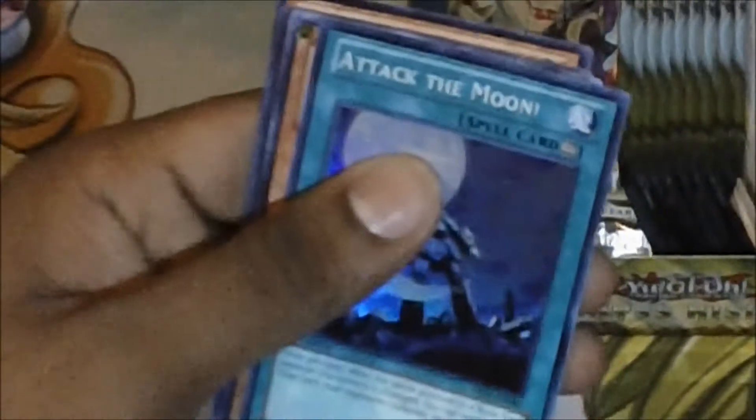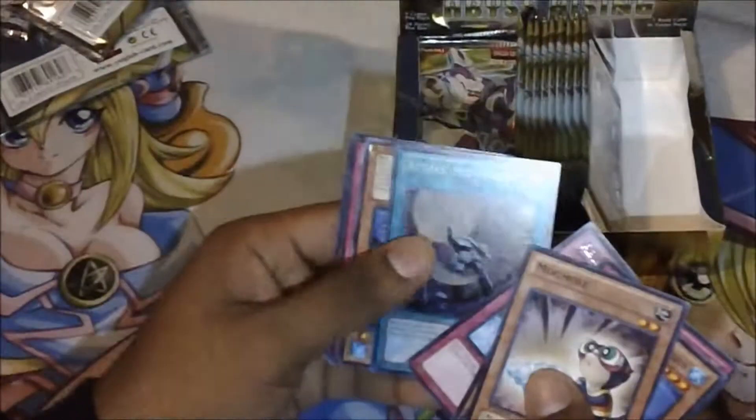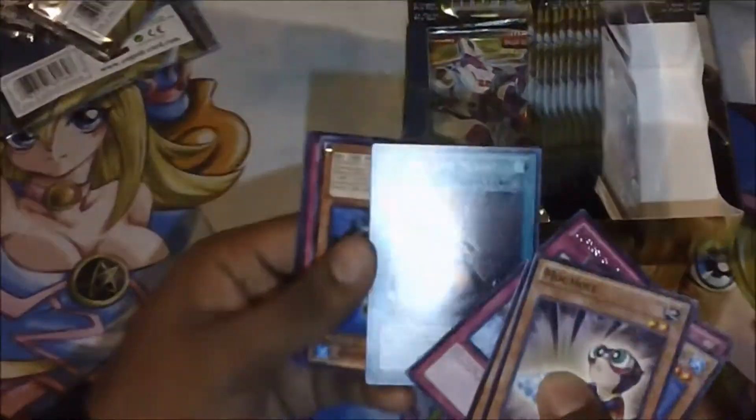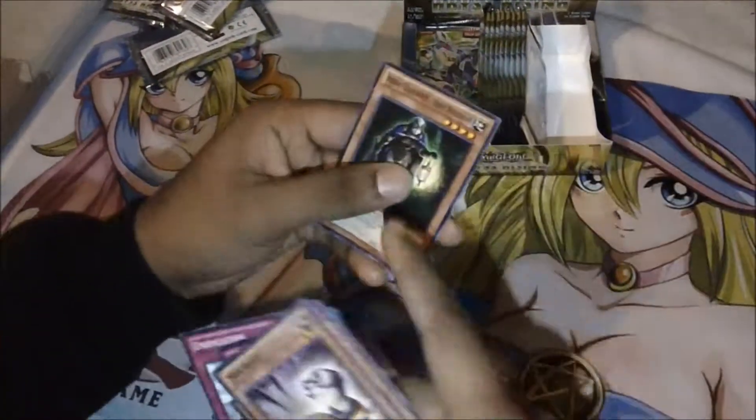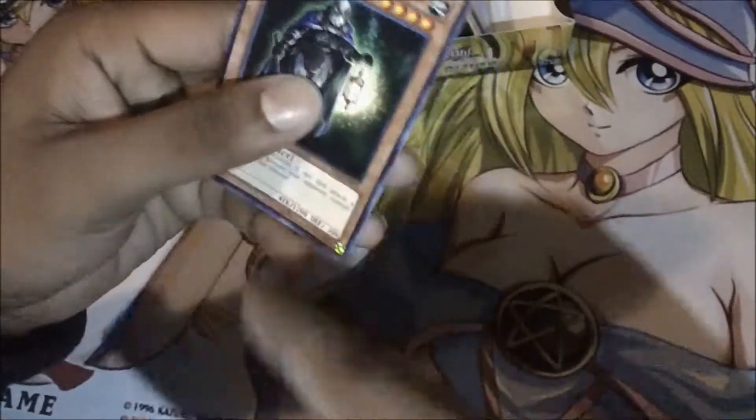Next pack. That Magma's got a little dent in it, you can see there. I got a Bish Storm and a Super — Attack the Moon! Nice, that's a funny card. Attack the Moon. Look, upside down Fish Borg Launcher. And look at that — the thing's got a little chip. Probably can't see it on camera though.